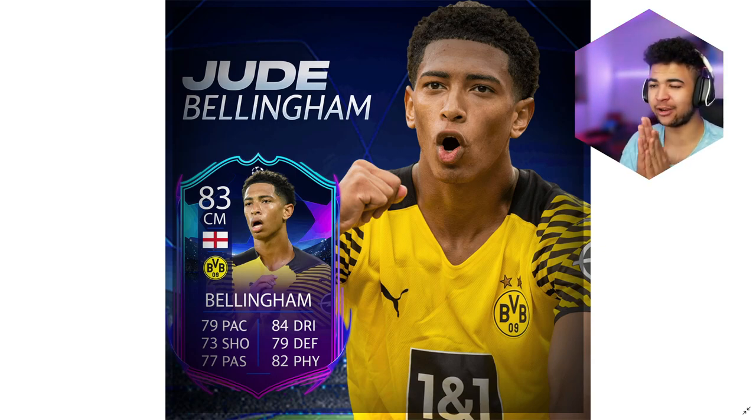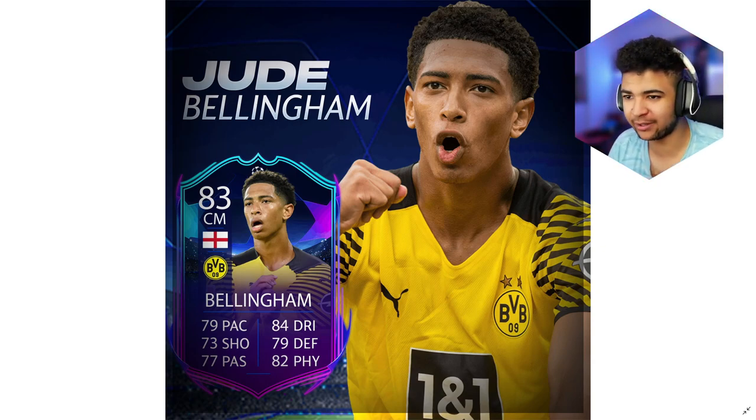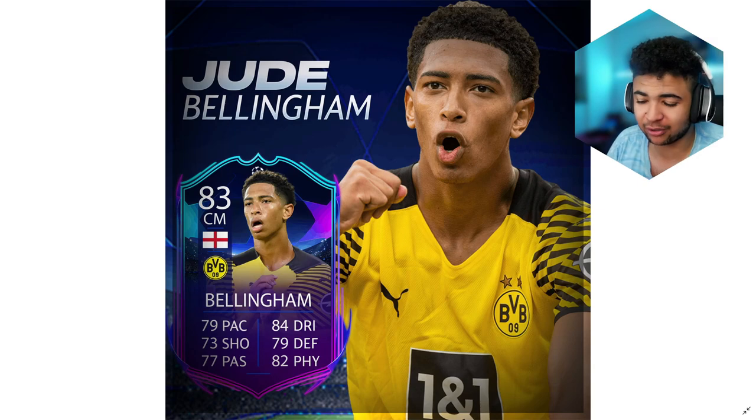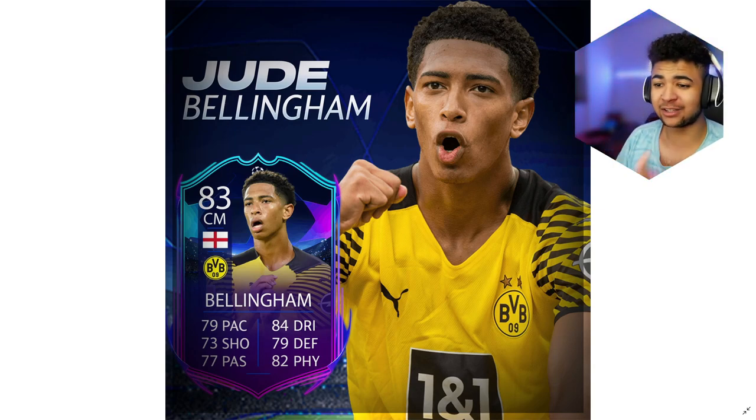The first player we're gonna be starting off with is none other than Jude Bellingham. I gave him an 82 overall, basically bumping forward all of his stats from his base card, because I think this would be an accurate representation of how he could perform in the Champions League. Plus it'd give him a lot of reason for an upgrade throughout the promo if Dortmund progressed to the semi-finals. Plus this card would be desirable looking at the face stats — 82 physicality could make him a good number six or even a number eight.